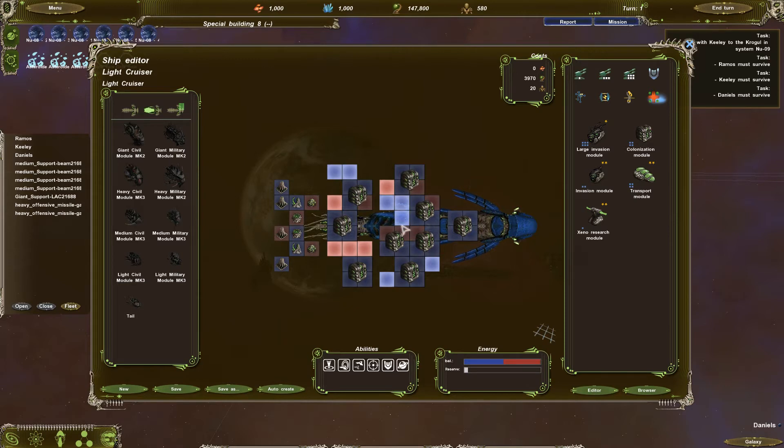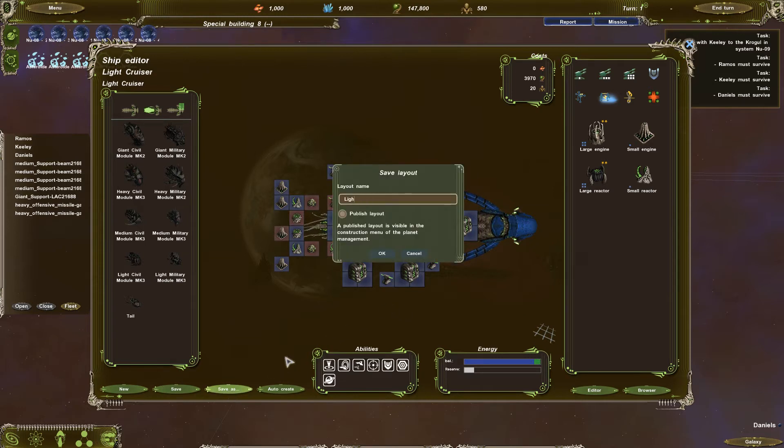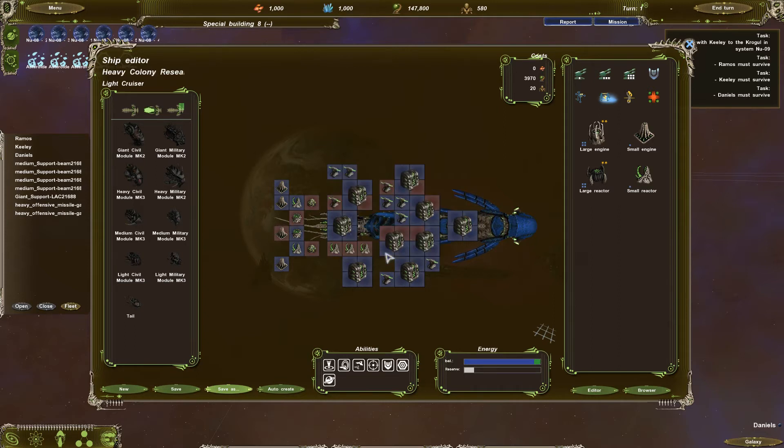We've got nine research modules to match it as well. We've only got about three build slots left on our home world, so we have to make the biggest, best colony ships possible — I'm calling it the Heavy Colony Research Ship. Because we can only build three or four more ships total. After that we hit next turn and we're completely bottlenecked.